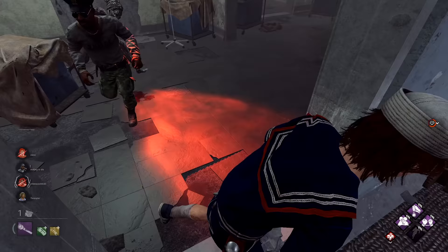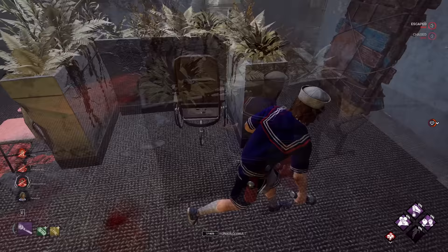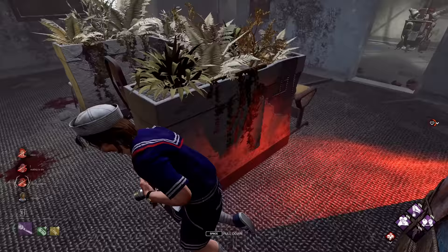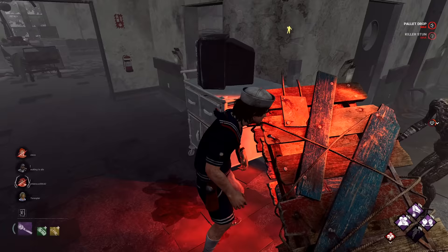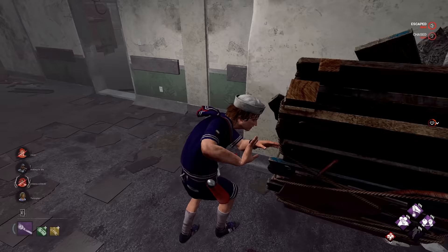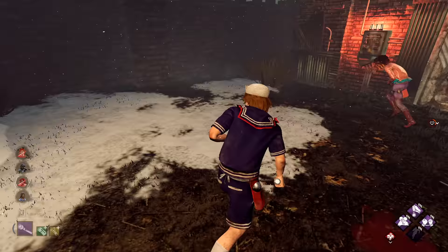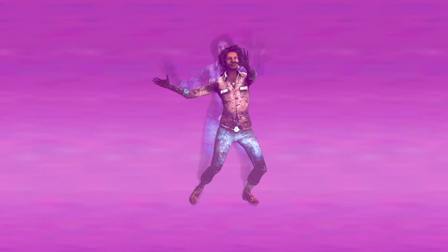We have a pallet here — okay, that's what I'm going to do, vault the window. Last gen done — beautiful! I'm going to pre-throw this pallet and she's going to have to go all the way around, and by the time she breaks it, if there's not a trap over here, I should be able to make it to the exit gate. I see them opening the gate. Nice — and just like that, we are out! Let's go. I hope you guys enjoyed the video and I'll see you guys in the next one. Peace out.